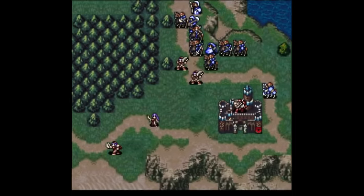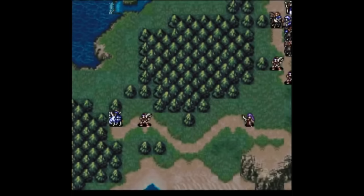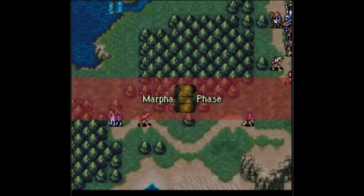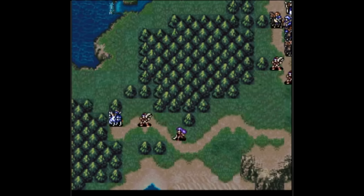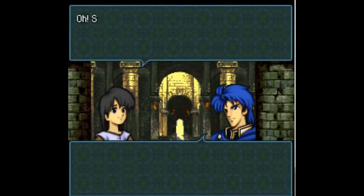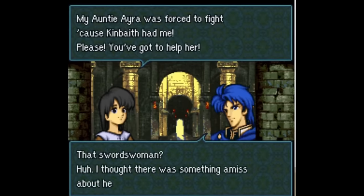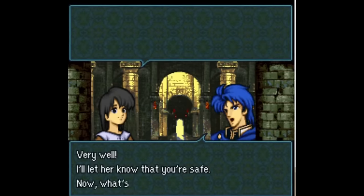So I usually send a unit ahead to bait Ira away from the castle long enough for me to seize it. I like how these recruitments establish the relationship between Ira and Hannibal and the people in the castle that they're protecting. It sets the tone for them as characters in a pretty diegetic way that doesn't require a bunch of dialogue. This really only works because of the way FE4 works, where there can be multiple castles per map and the map doesn't end when you seize one castle.